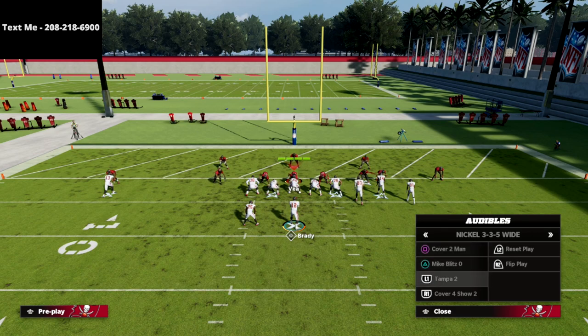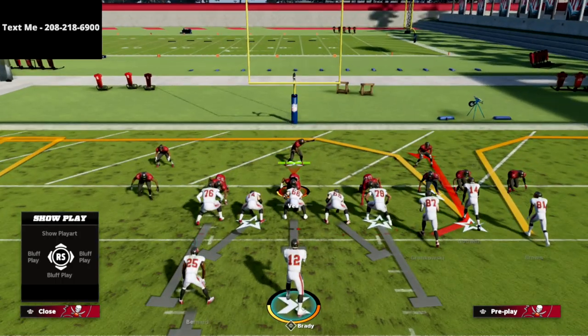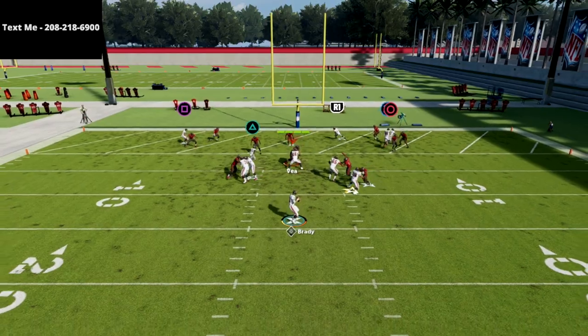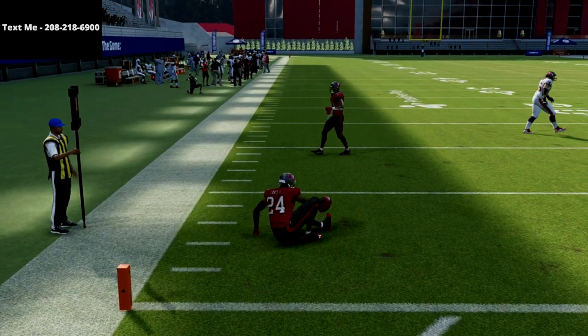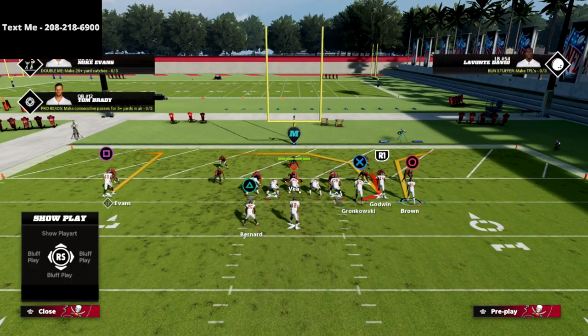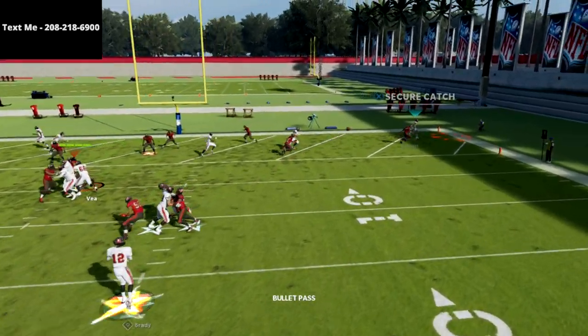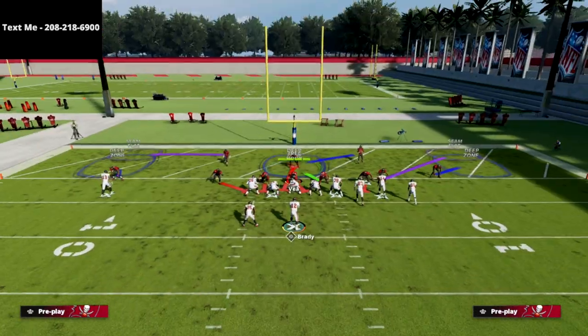Where this play gets fun is when they switch to zone coverage — this play kills zone coverage. Starting with Tampa 2, the money route against zone is actually the circle receiver. He's going to do a great job of pulling zones out of the middle of the field and beating pretty much every zone in the game. We just throw to the right. Let me show it to the short side — motion this guy in and watch the circle receiver again. This is much better to the short side; notice how that corner will try to sit on him.